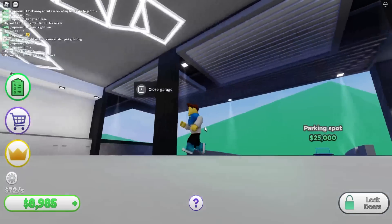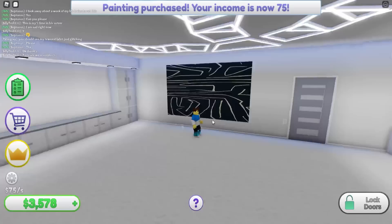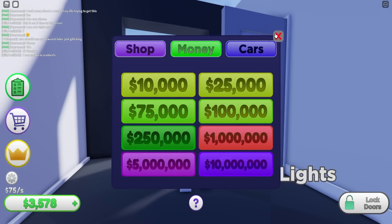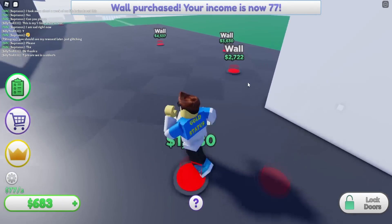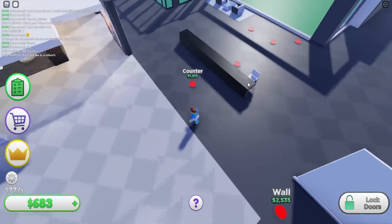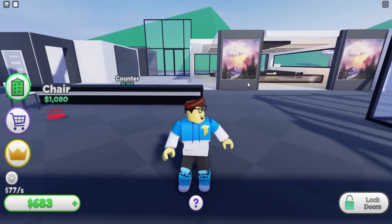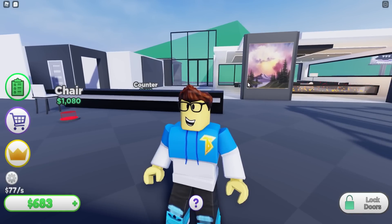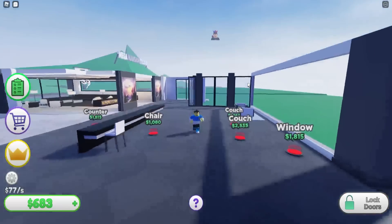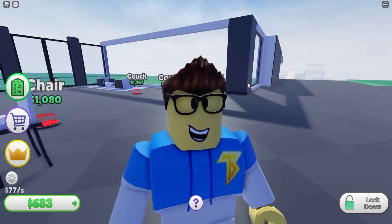Let me close my garage doors so nobody's looking in. Counter, cabinets, paintings for three thousand, lights for six thousand — can't afford that yet. Another wall, a sink — I think that's all we can get for now. If you enjoyed this video and want to see more Mega Mansion, let me know in the comments! Hit that like button and subscribe for more — peace out!